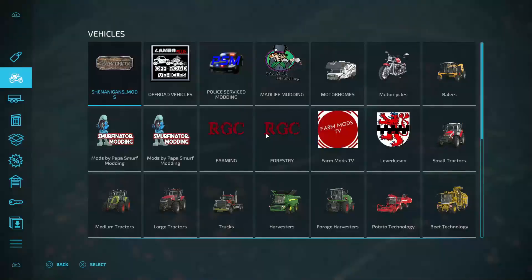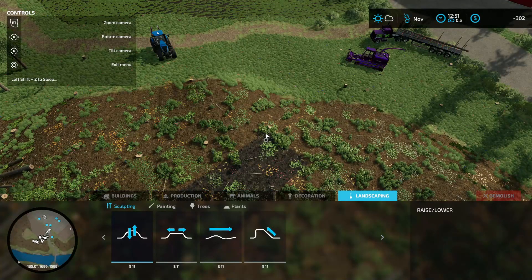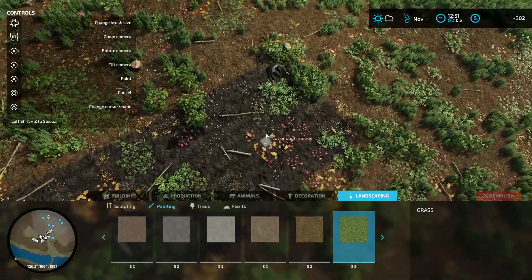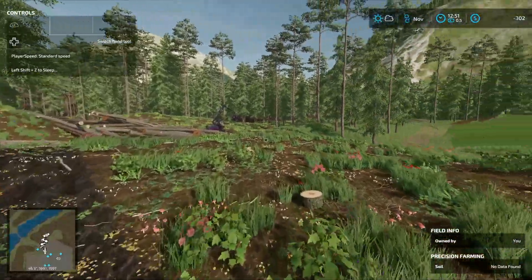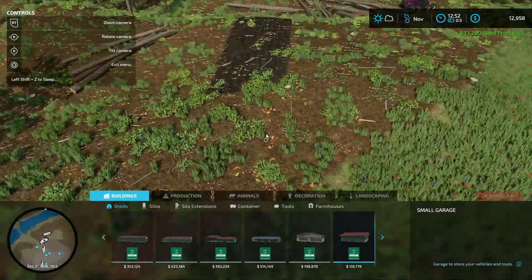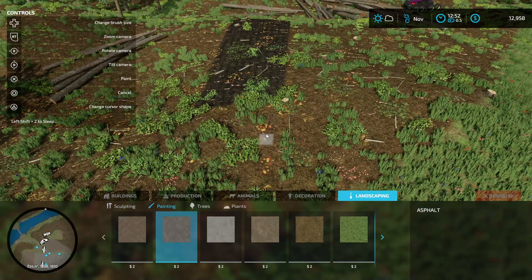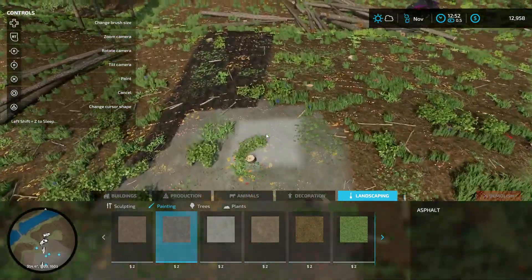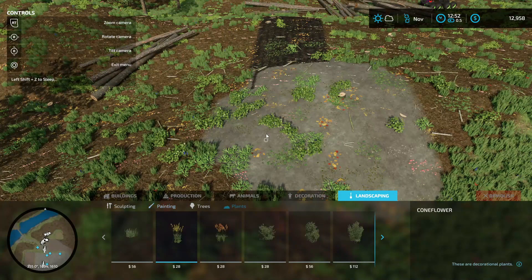So what we do is go into the menu, the purchase menu, go over to construction and landscaping. Here's what we do — you can't just paint it. You try painting, like anything in landscaping, and it's not going to take care of it. Nope, it does not take care of it. So here is what you do — you go into plants right here.